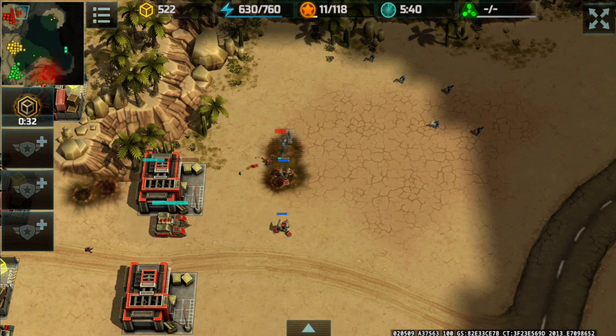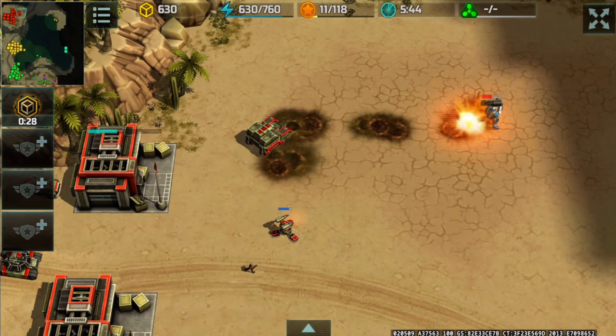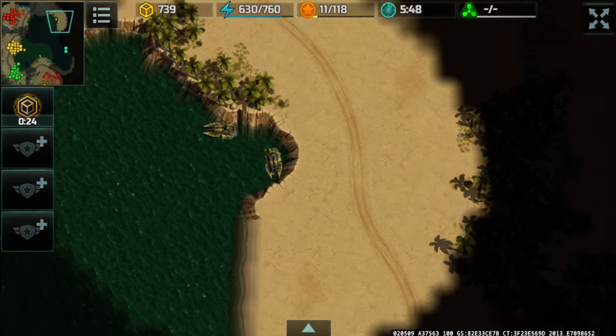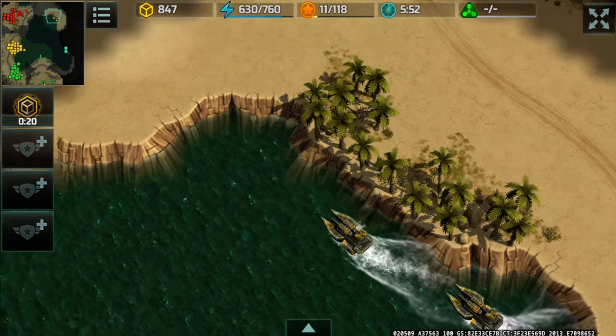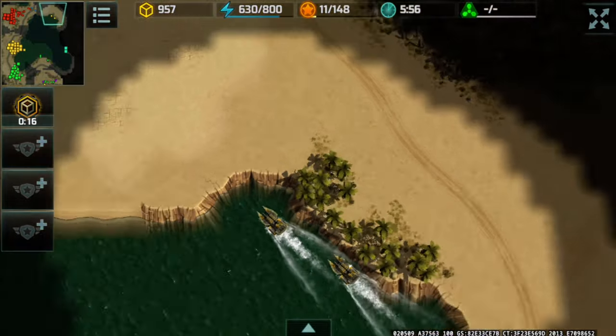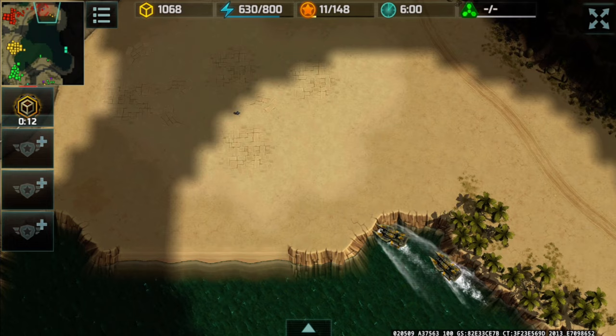There goes the mole here from Chahine, getting rid of that Cerberus. Those mole turrets just evaporated real quick in front of the Cerberus. If you may have noticed, I'm trying to cut off the reinforcement by placing my aligatoras here and destroying any units that are rallied over to this location to cut off the reinforcement route.